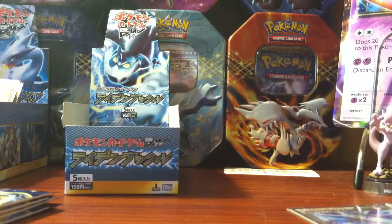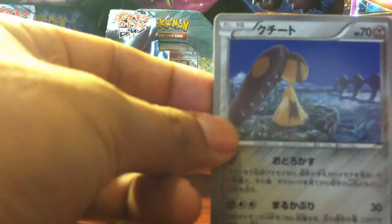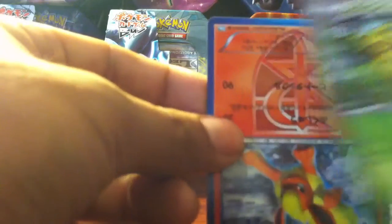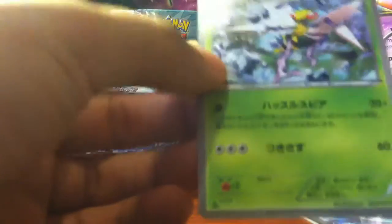We have another Nidorino, a Mamoswine, a Kakuna, a Flareon — nice — and a Beedrill.